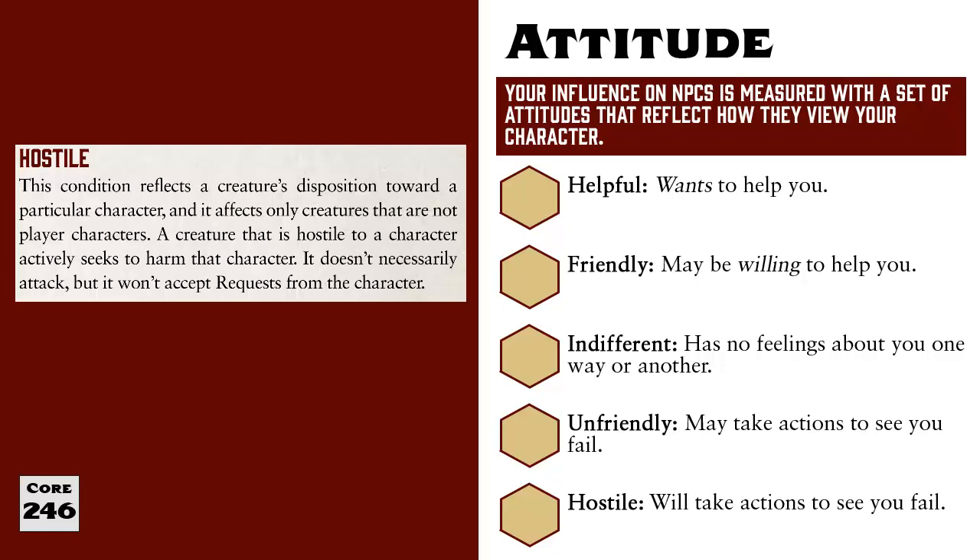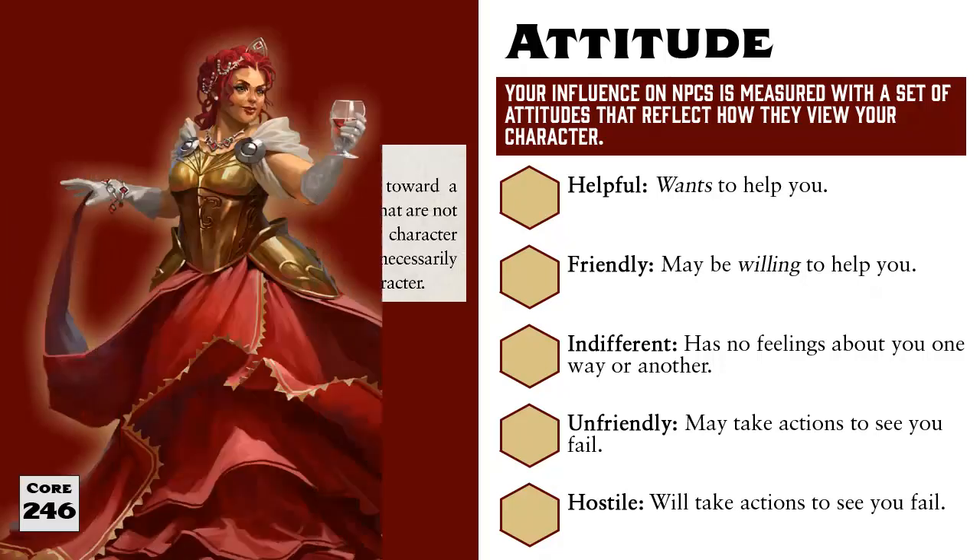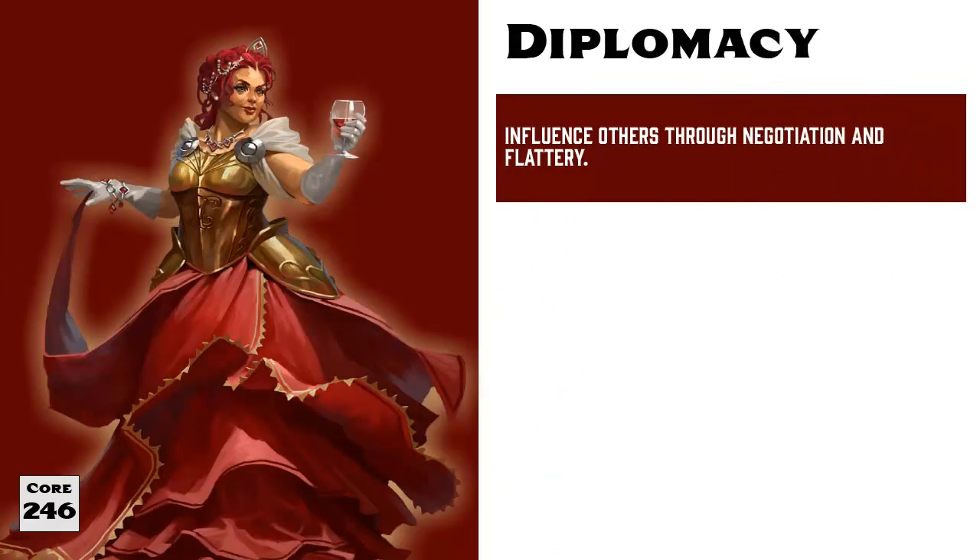Changing the attitude of a character is referred to as influence and is often accomplished through the use of skills. The first of those we're going to discuss is Diplomacy. Simply put, Diplomacy represents a character's ability to get what they want by being charming. When a character uses the Diplomacy skill, they use flattery, positivity, and promises of good fortune to convince others to do what they want. There are two applications of Diplomacy that we're going to discuss here.